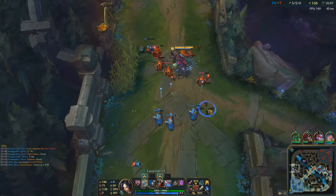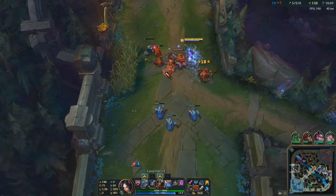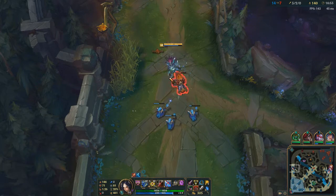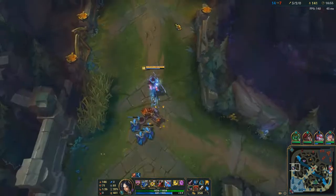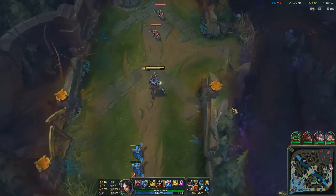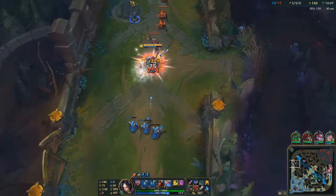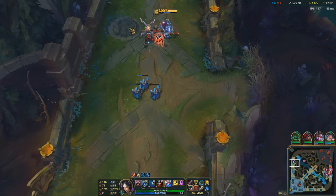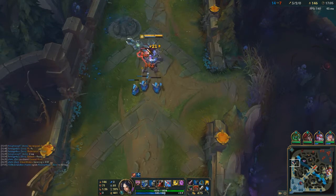Especially with Kat — they have a Jinx and a Blitz. If Kat jumps onto the Jinx, Blitz isn't going to save it. They don't have Lulu or anything like that, so it makes it really hard for them to stop us from jumping on the Jinx and taking away their ranged damage. Then I've just got Jax and Gangplank, who's really behind.